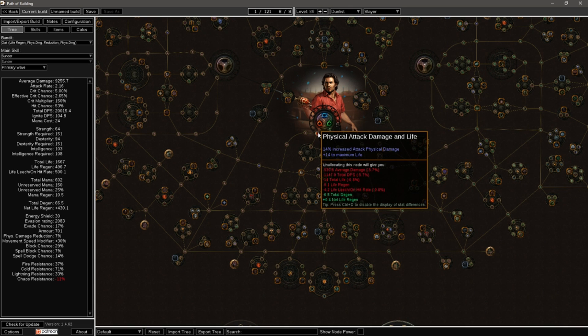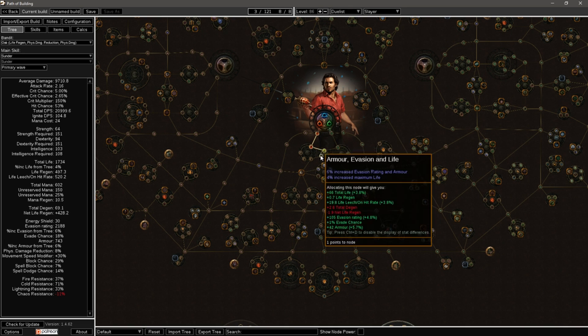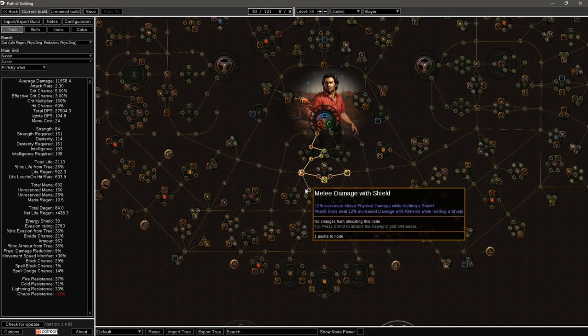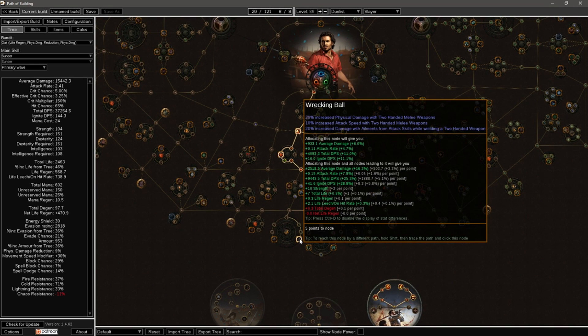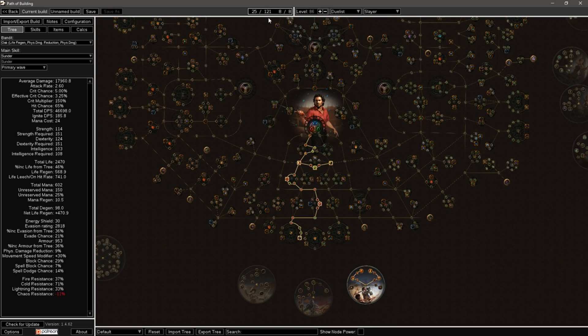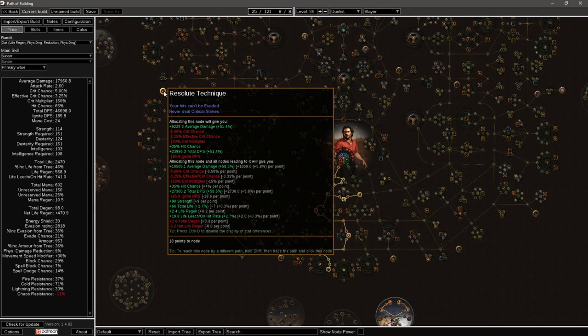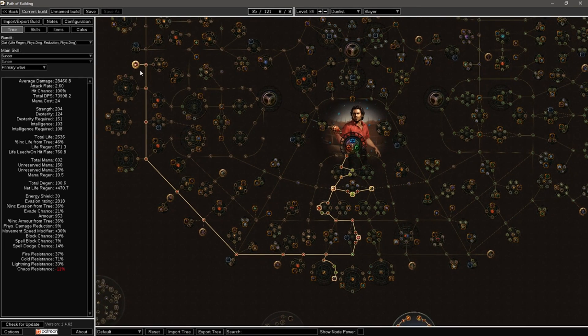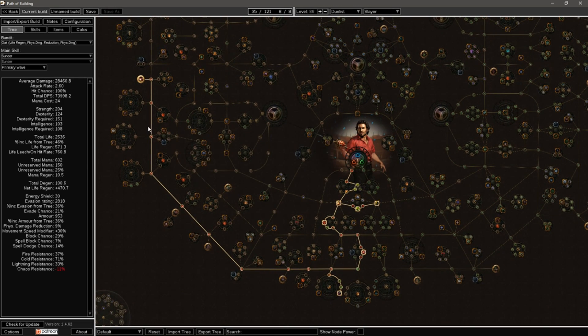You start off by taking some Physical Damage, some Armor and Life, and Master of the Arena. Come to Bravery for a little more life, and then some damage nodes — Destroyer, Attack Speed, Physical Damage — and down through the Life Nodes. The next step is to take Wrecking Ball. After you have completed 25 points invested into the tree, the next step is rushing Resolute Technique. This will make your leveling experience much better — you'll be missing no attacks, so every hit is impactful.